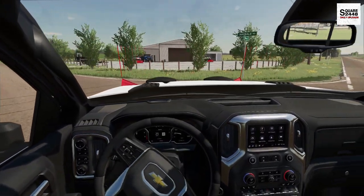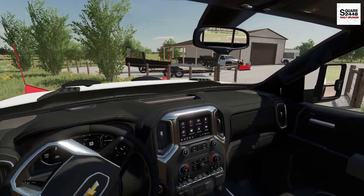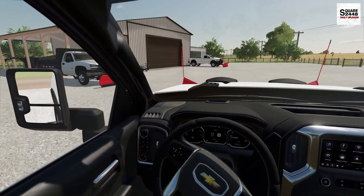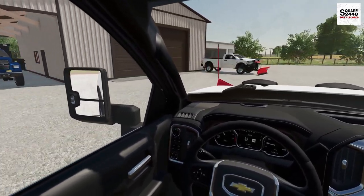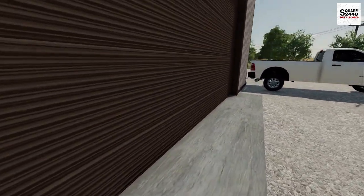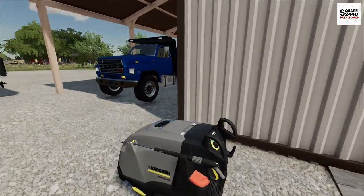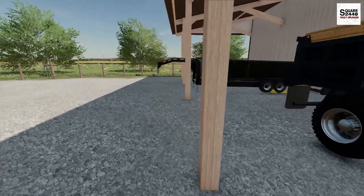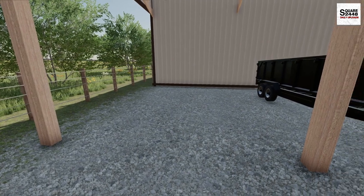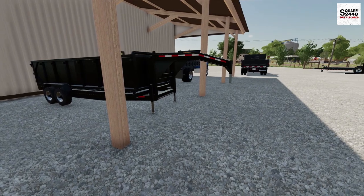We're going to be taking all the plows off the trucks here. It seems like a simple task, but we just have so many trucks it's going to take quite some time. We also have to take the salter out of the Ford F-450, so that's going to be a little tricky as well. And then we have to go pick up the skid steer that's at the lot that we did some plowing with. We'll get the door opened up. I'm thinking we'll probably just put the plows around back — plenty of room. We'll leave the Duramax plow for last since that's my truck, and let's put all the other plows first.